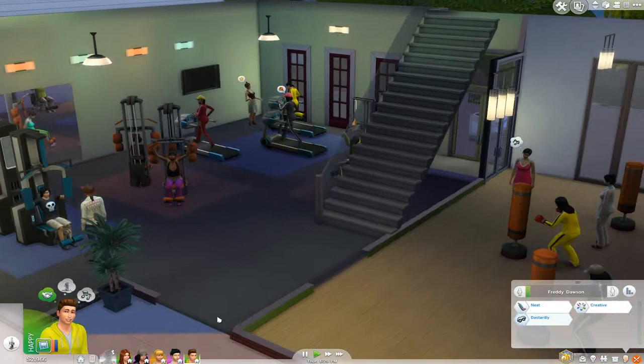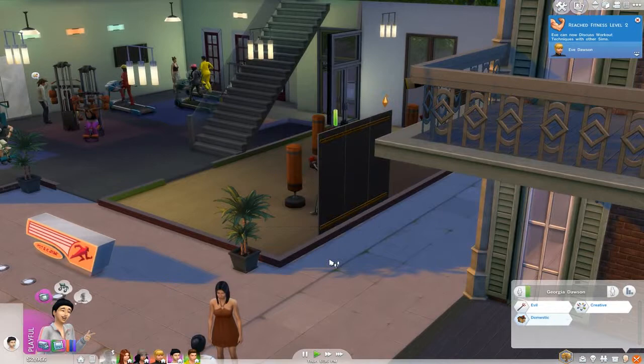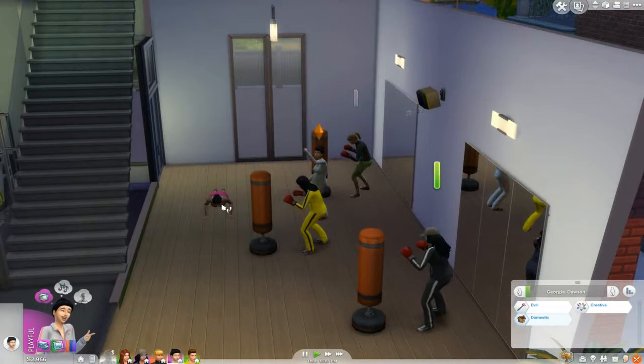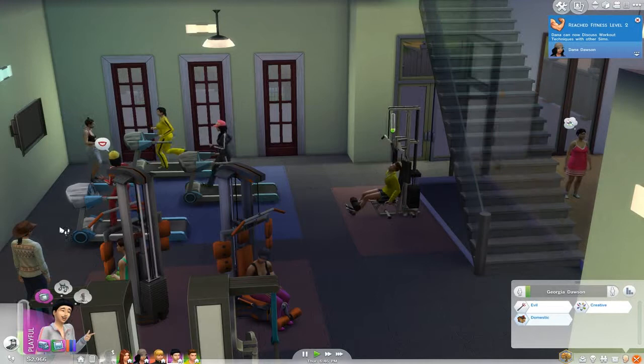So what's Charlie doing? She's working out. Dana's working out. Eve's working out. Georgia is dancing — she's the only one not working out, and there she is dancing right there. Let's see if we can get on this equipment. They could easily fit another row of treadmills in here and I might see if I can do that a little bit later.